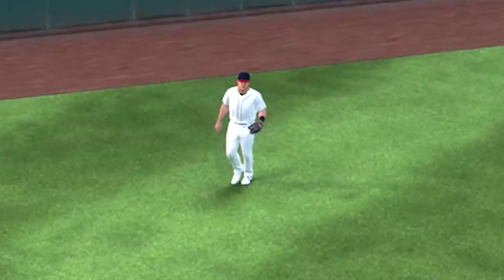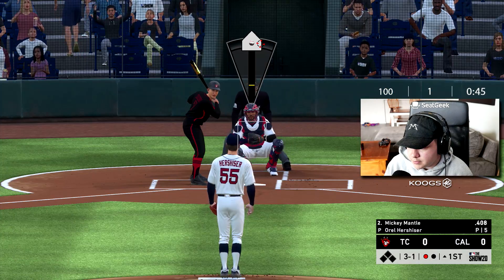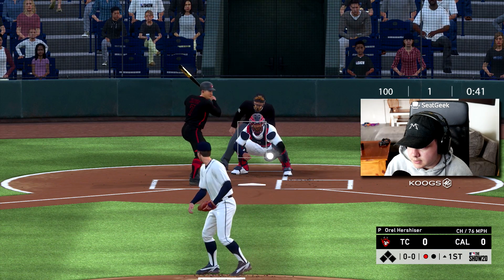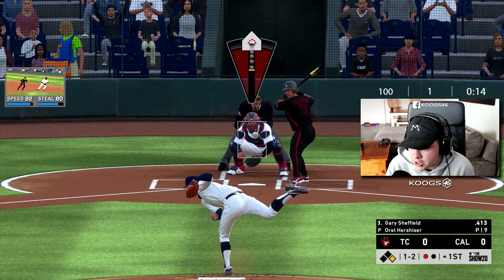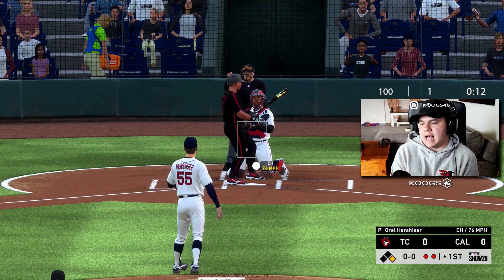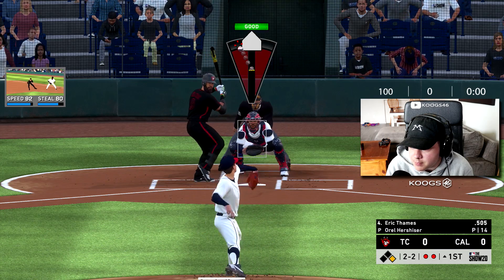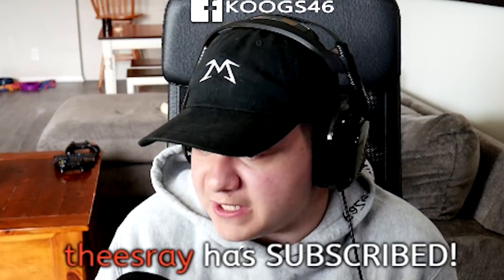Fly out to start the inning — that works. On a 3-1 count, let's see how aggressive he is. It wasn't a good pitch. Changeup early gets him — first strikeout for prestige Orel. Going right back low and inside with the sinker, dotted him up. Orel is filthy.